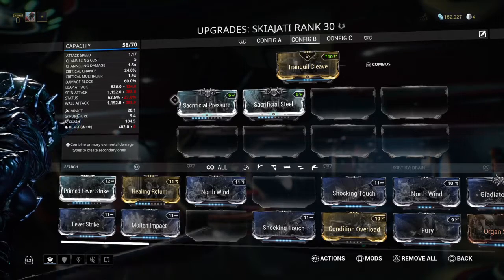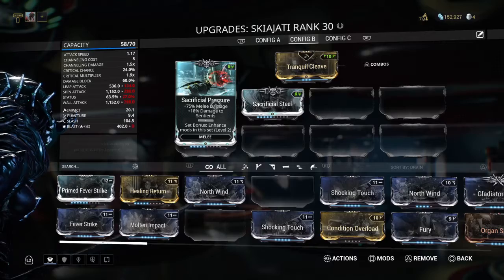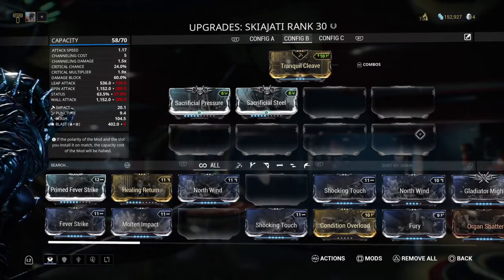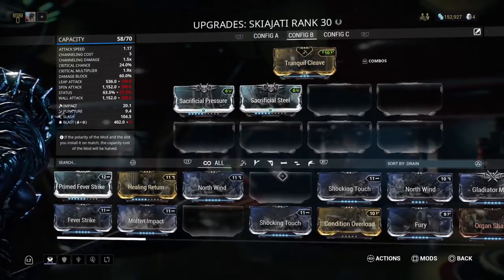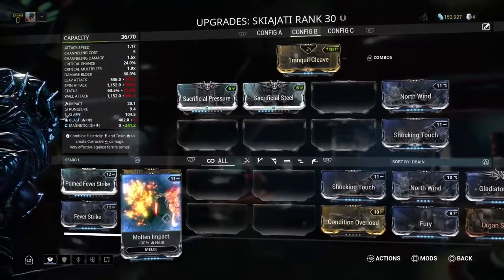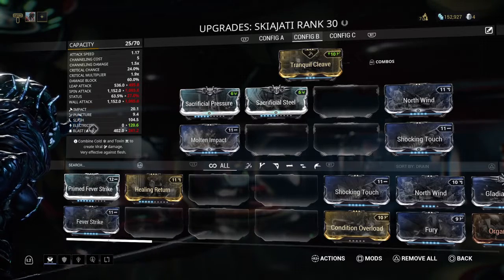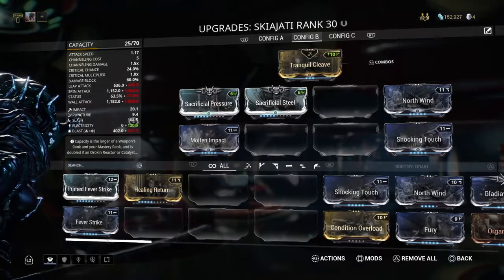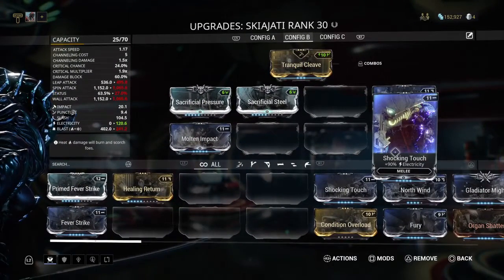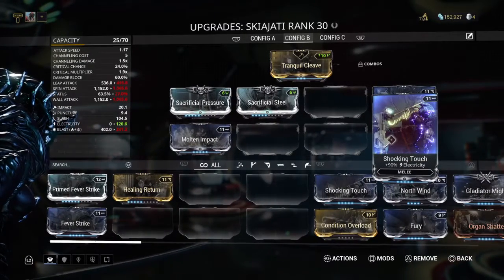It's worth noting that every mod has an order — it starts at the top left and works its way to the bottom right, so if in numerical order this would be slots one through eight. They're going to register that way. So if I put North Point up here for ice and Shock Touch here for electric, that gives me magnetic damage. However, if I throw Molten Impact right here, it's going to negate that magnetic damage and give me blast damage — which is ice and fire — and then electricity on the side, because slots four and five interact sooner than four and eight.